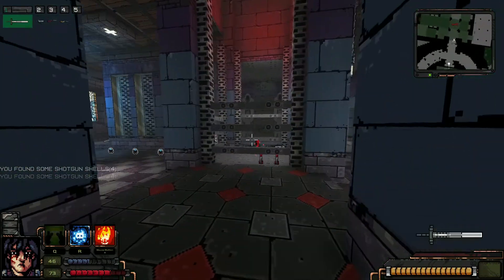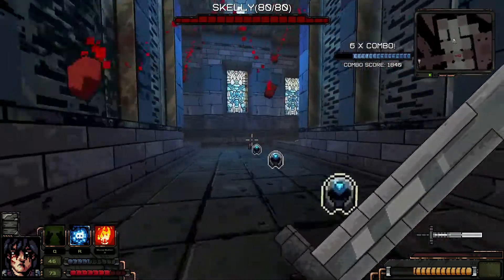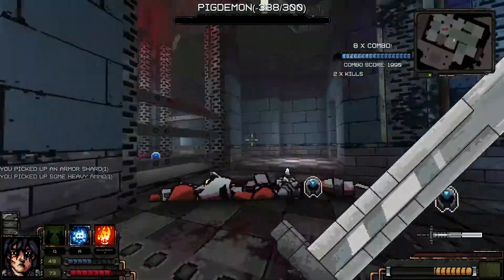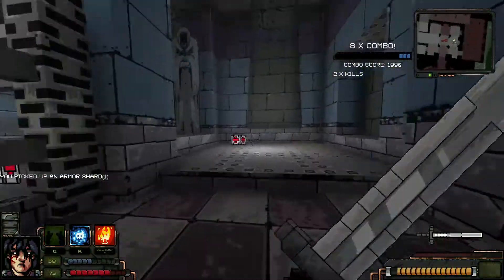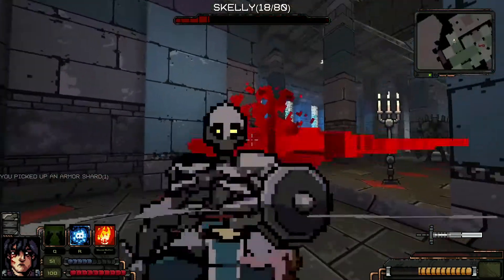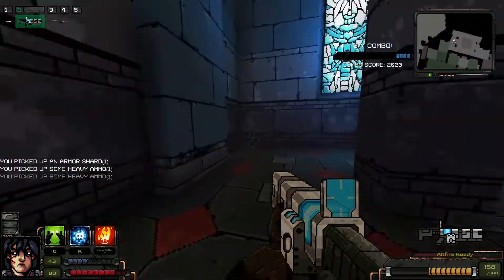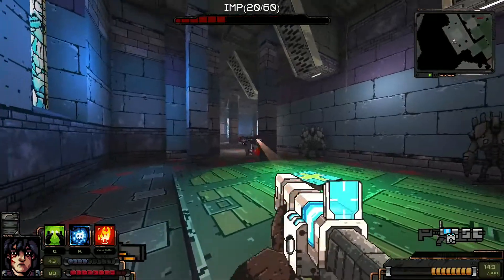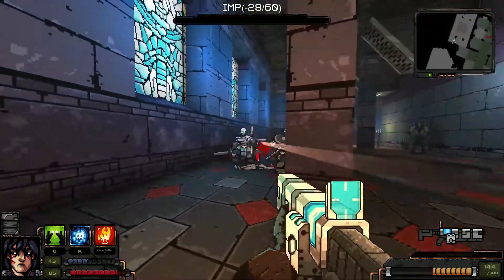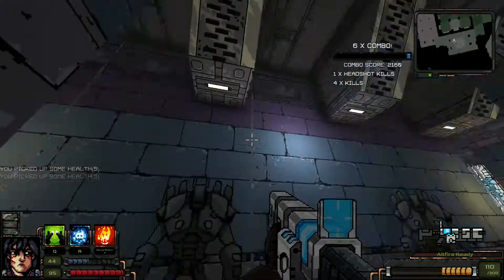I'm gonna go with the titanium core I guess. We'll see what happens. Because he has that shield, it's a little bit trickier to execute, but if you manage to land the headshot you're still gonna deal a crap ton of damage. It's probably not the best idea to be exchanging sword slashes with these guys.